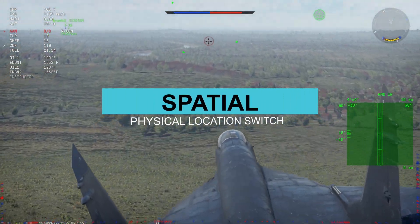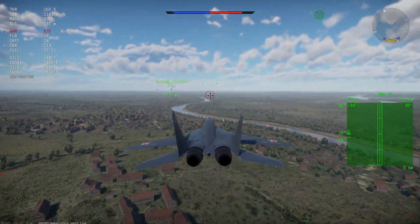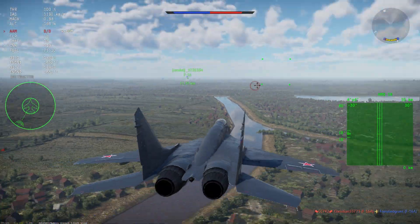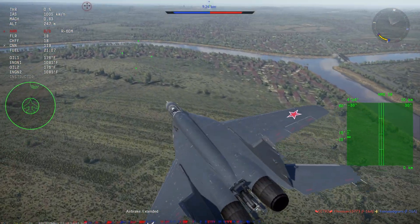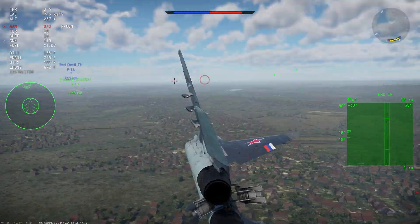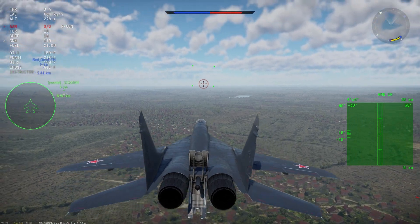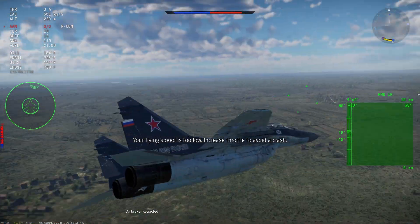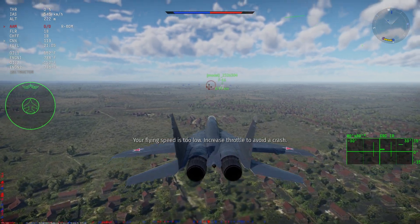The spatial switch uses the physical separation of the flare from the target to discriminate between the two. As the flare separates from the rear of the aircraft, the missile seeker sees the aircraft on the forward side of its field of view and the flare on the rear side. Once the seeker fully establishes that there are two hot objects on opposite sides of its field of vision, the switch to IRCCM mode is made.